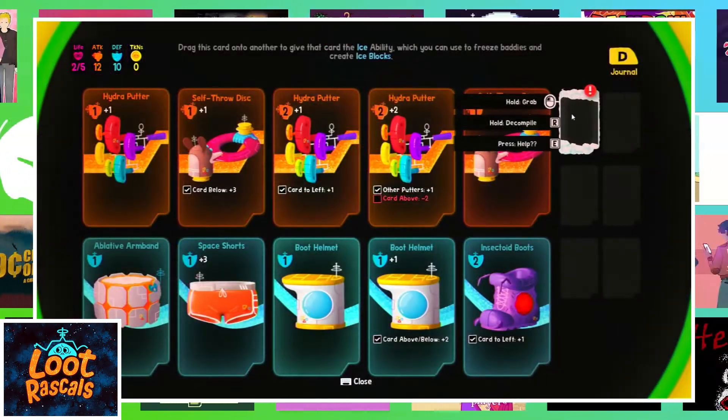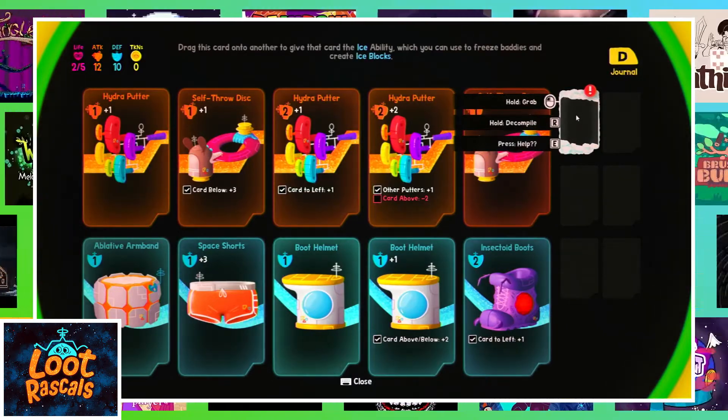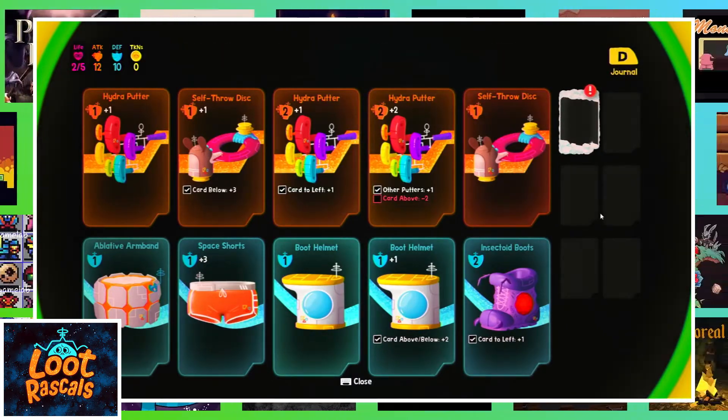If you fight a tougher version of a normal monster, you might be able to get a cool elemental power that you can put on top of one of your cards, all helping you get to the end of the level where the exit is.